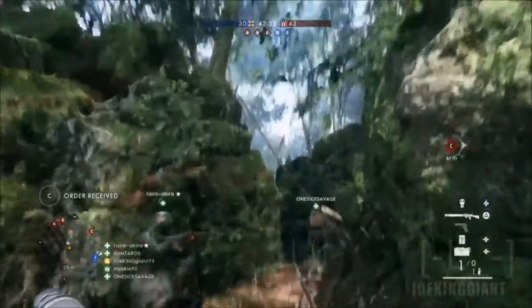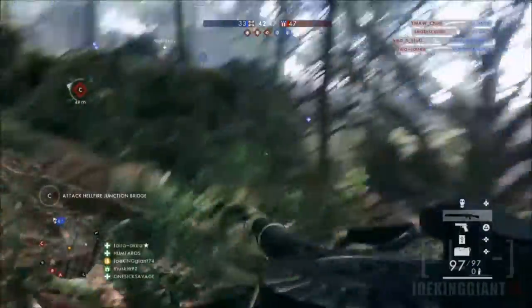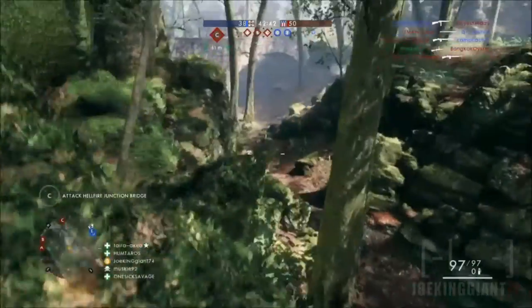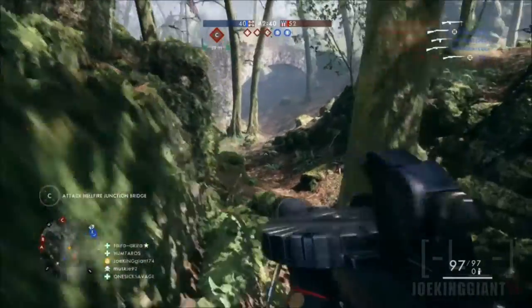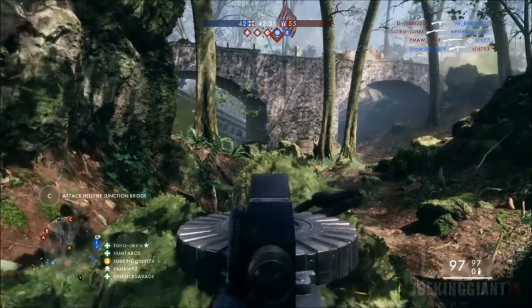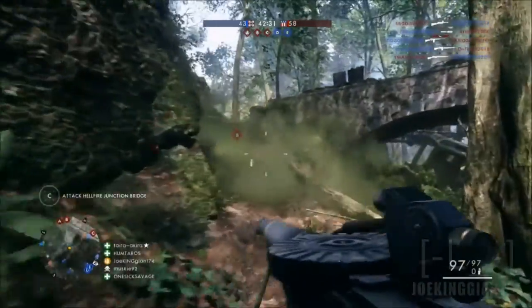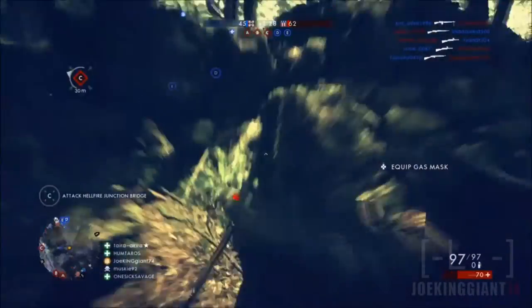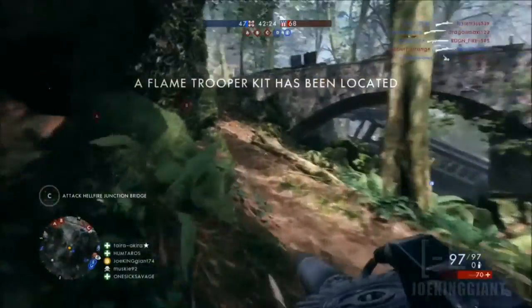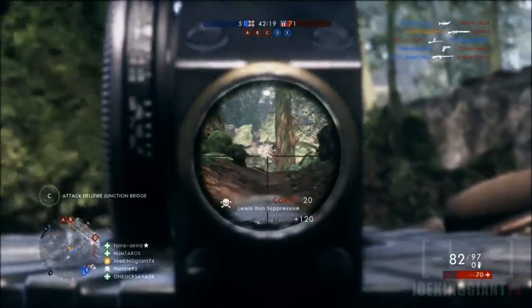So far so good with this weapon. The weapon that I'm using is called the Lewis Gun Suppressor — that's the name of the gun. It's from the LMG division and it's super fine to use. I already explained everything in my previous video, but I'll say it again. It's a great mid-range weapon because it has a good amount of damage power and the recoil is kind of stable, depending on how you read the shooting pattern. It's up to you to get comfortable with it — for me it's been super comfortable and I've been shooting people down.